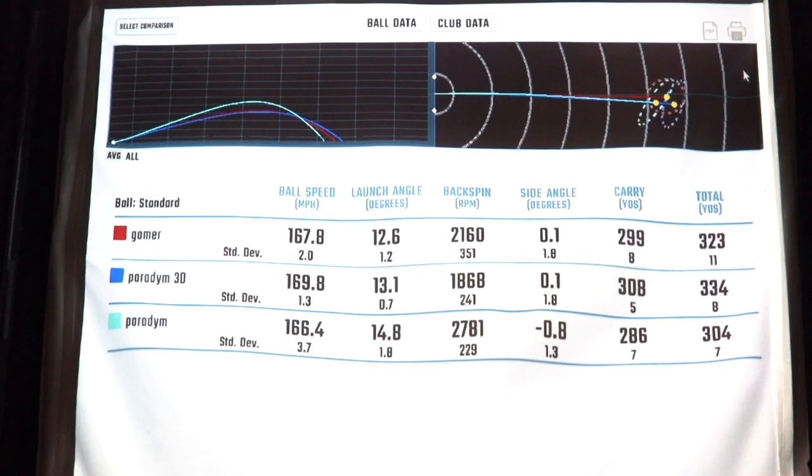We took the 50-yard slices out and got an average. My gamer ball speed average was 167.8 — not bad. The Paradigm Triple Diamond came in at 169.8, so a two miles-per-hour increase, which is cool. And the normal standard Paradigm driver came in at 166.4.